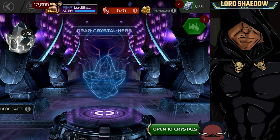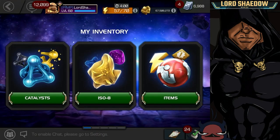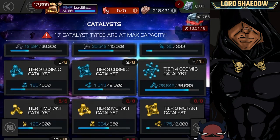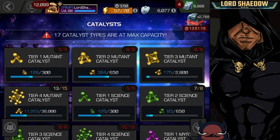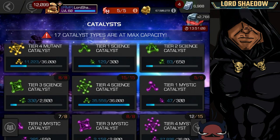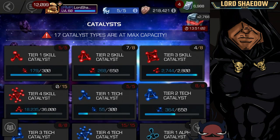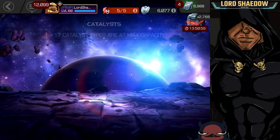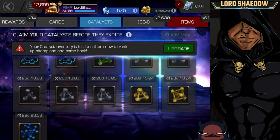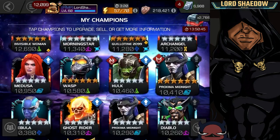Not terrible! Let's take a look real quick before we upgrade him and see what my catalyst situation is looking like. Cosmic — I've got just enough for that. Mutant — we're not capped out yet, but that's because I have the Sigil. Science — we are capped out. Mystic — not capped out. Skill — zero. Tech — we are capped out. Let's take a look at the overflow: I have T2 alphas in my overflow and one tech. Not bad!